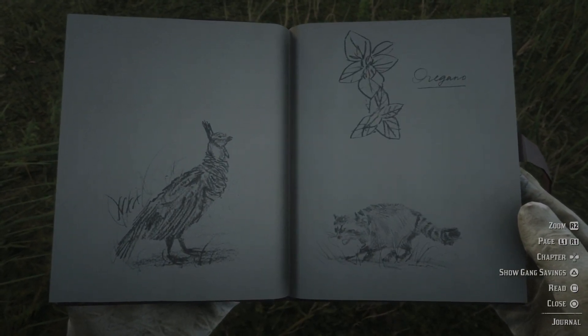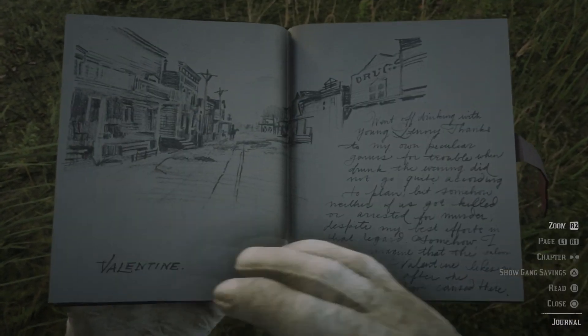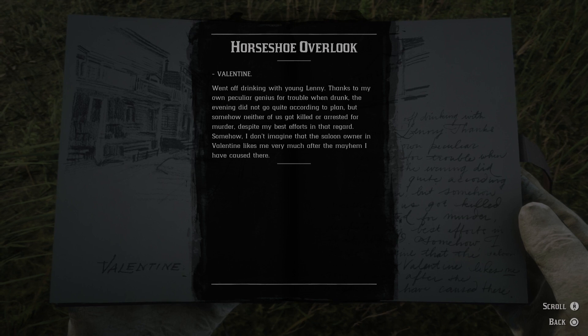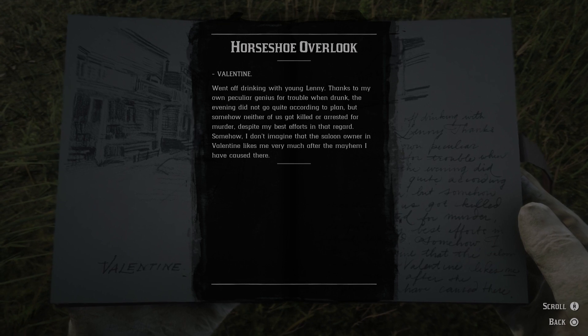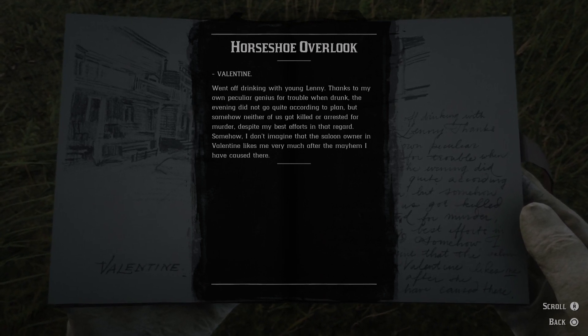Some more sketches — some kind of prairie chicken maybe, oregano, and now it definitely is a raccoon. Valentine. Went off drinking with young Lenny. Thanks to my own peculiar genius for trouble when drunk, the evening did not go quite according to plan. But somehow neither of us got killed or arrested for murder, despite my best efforts in that regard. Somehow I don't imagine that the saloon owner in Valentine likes me very much, after the mayhem I have caused there.